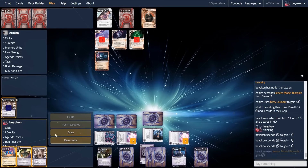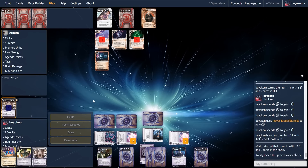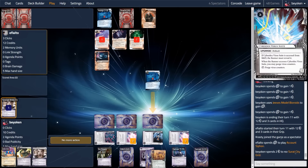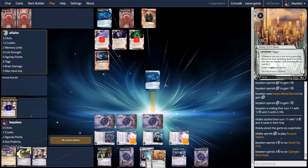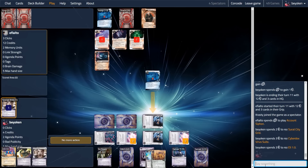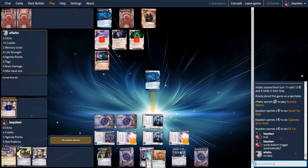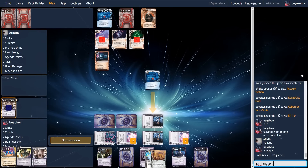One interesting thing about this deck is that it doesn't run the standard HB agenda suite of 3 Project Ares and 3 Vitruvius. This deck actually runs 3 Corporate Sales Team and 3 Vitruvius because of the extra click from Jeeves. Vitruvius, with the extra click, gives you the ability to get Vitruvius counters, which is amazing. And with Corporate Sales Team, you're able to fast advance them like regular 3-for-2s once you have a Jeeves out. These two agendas are much stronger and more reliable than standard ABT, which is why I'm using 3 copies of each.